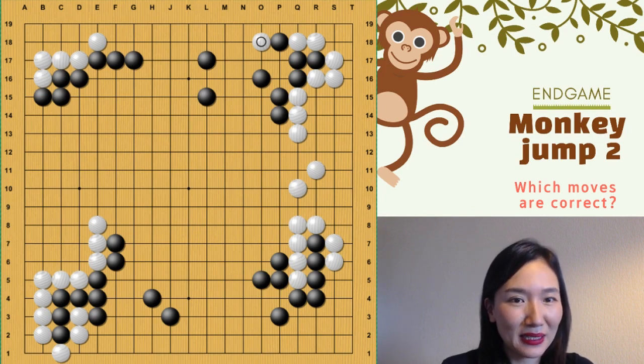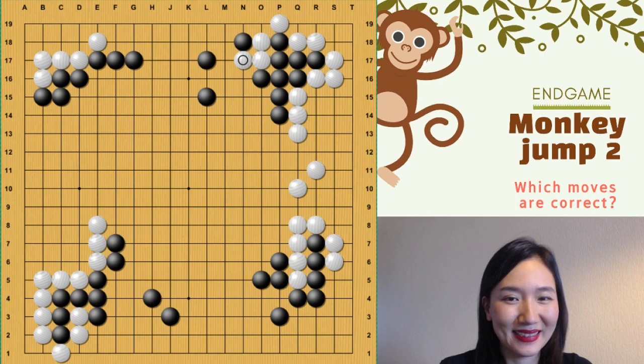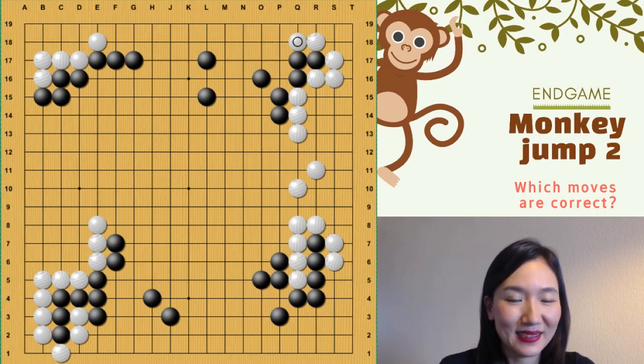So if black connects, you connect too. And then you can reduce sente. White can play, now tenuki. Or if black plays there, you can reduce more — even more. Very nice. Remember this one. It's much, much better than this one.